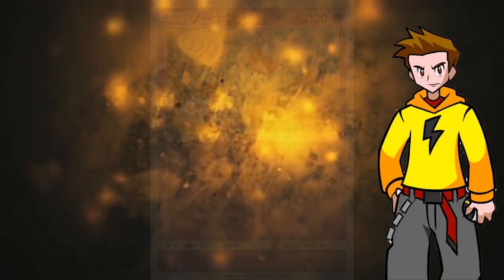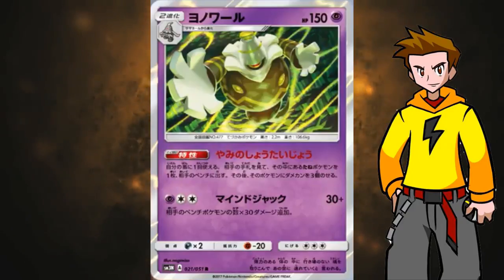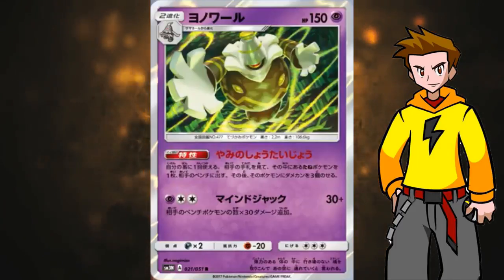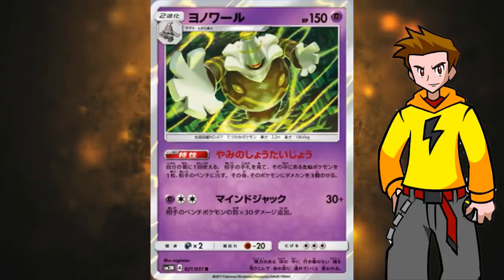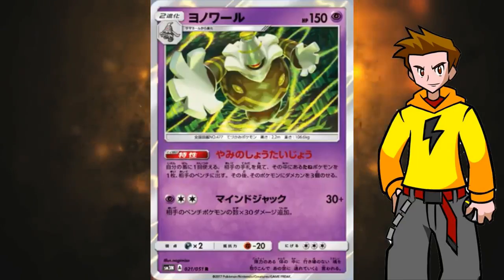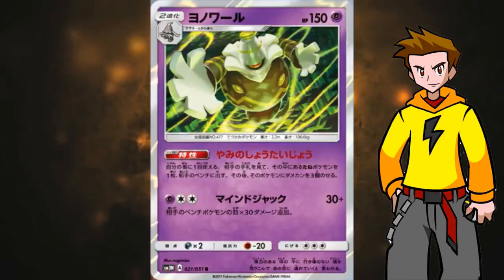Next we have Dusknoir, Dusclops, and Duskull. I'll cover all the Sun and Moon 3 cards in a separate video once released, but I want to highlight Dusknoir. It has an ability — Dark Circle — that lets you look at your opponent's hand once per turn and put a basic Pokemon you find there onto their bench, then place three damage counters on it. Think about the Gyarados matchup: you see a Magikarp in their hand, put it on the bench and it dies immediately. It also has the Mindjack attack: 30 damage plus 30 more for each of the opponent's benched Pokemon, needing a Psychic Energy and a DCE.